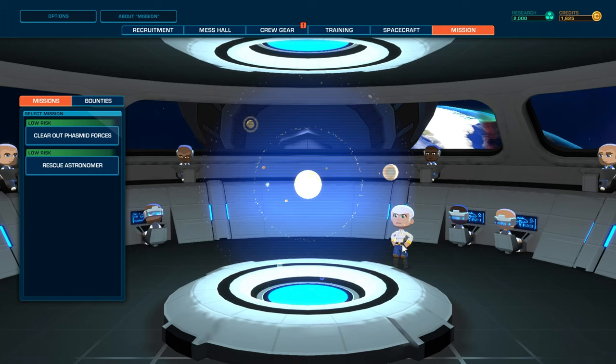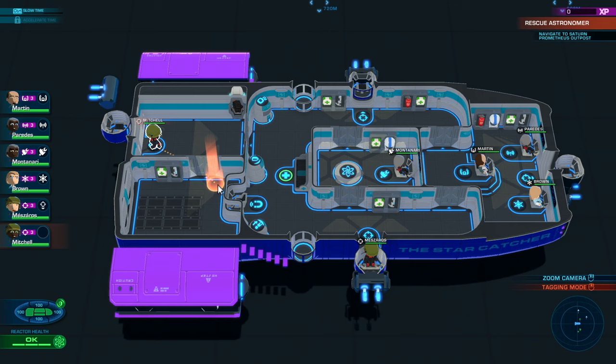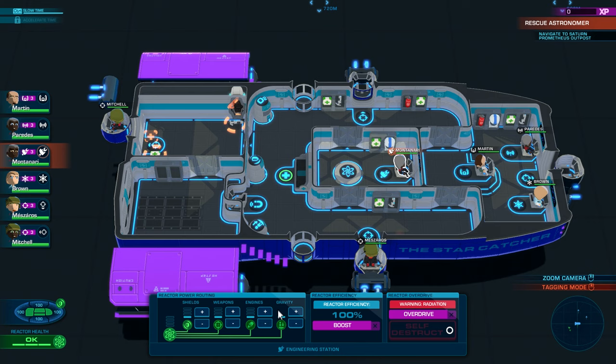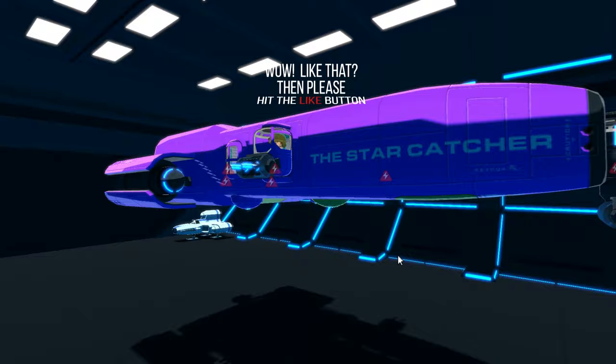The crew gear is already upgraded to hardcore defensive. Let's go do a mission. This is our first proper mission — I'm going to do the Rescue Astronomer one. I've done this twice and failed twice. It's a real 50/50 mission. The hardest thing is keeping the astronomer alive because we'll get boarded by the enemy over and over, and she is pretty much the most illogical person in the world.